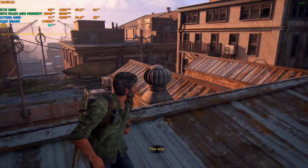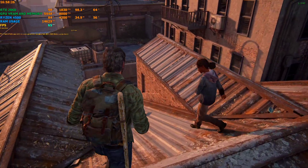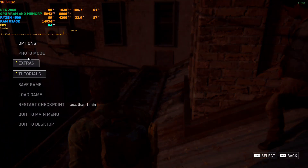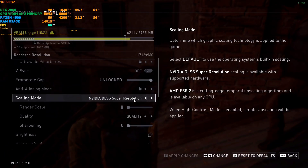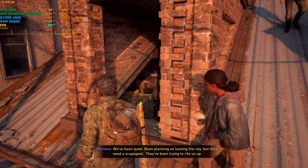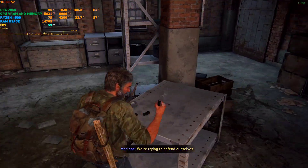In order to make the mod work, you need to do one thing: go to Options, then go to Display, and set the scaling mode to FSR2. Even if you have an RTX card, you need to set the scaling mode to FSR2 or the mod won't work. Set that to FSR2, and after that we'll begin modding — let me just reach the checkpoint real quick.